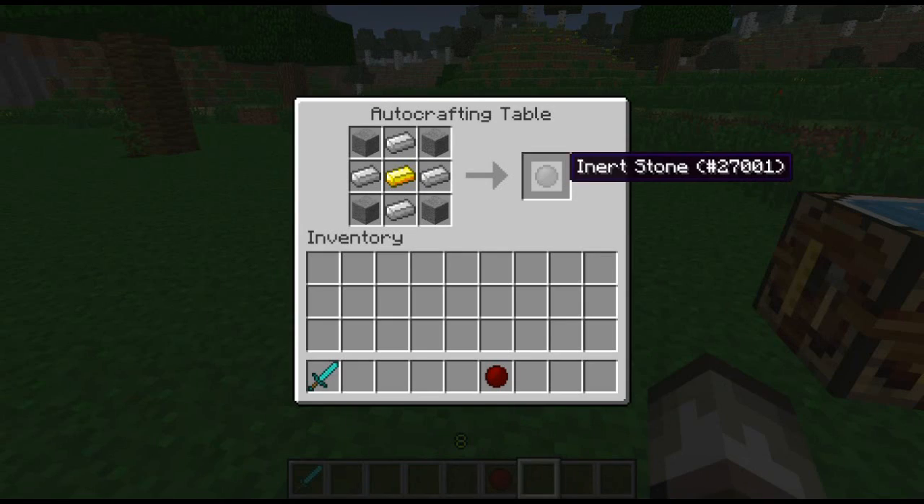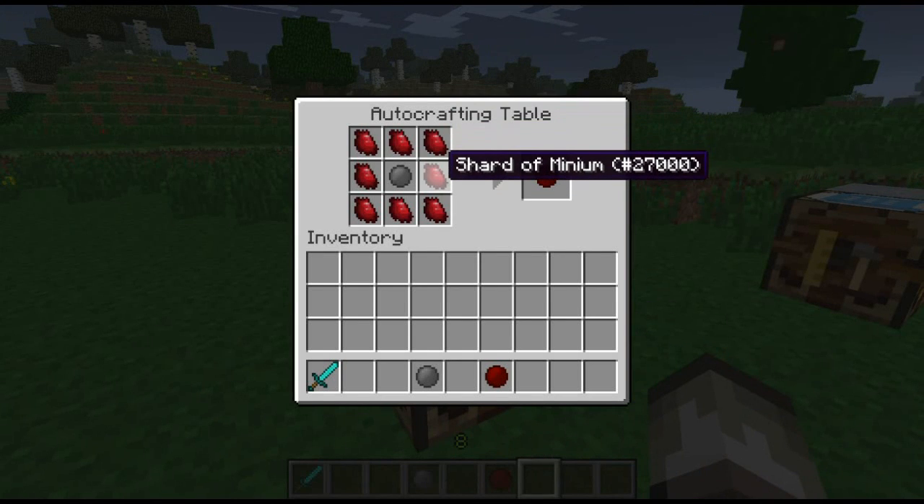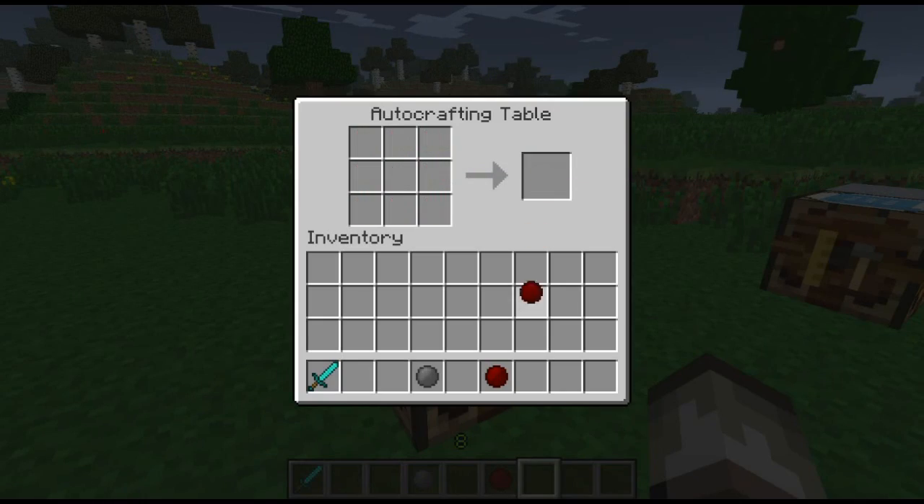What you need here is first an inert stone, and you need four iron ingots, four stone, and one gold. And then when you have that, you just need to get eight shards of Minium, which drop off of monsters, and then you put the stone in the middle and you get a Minium Stone.